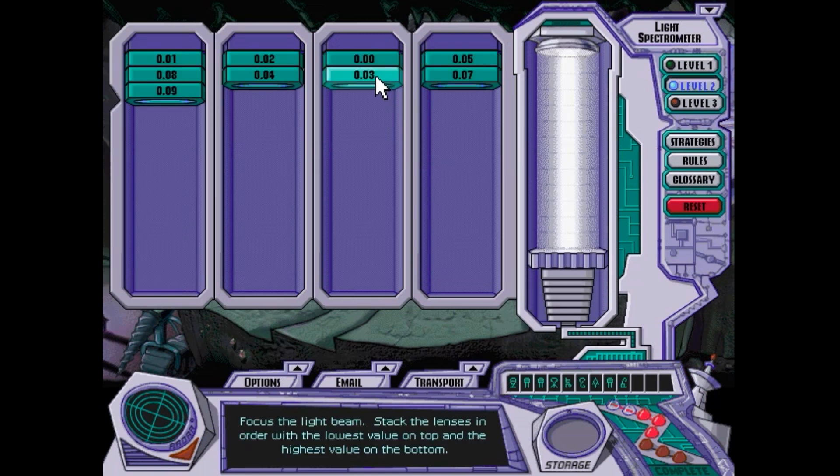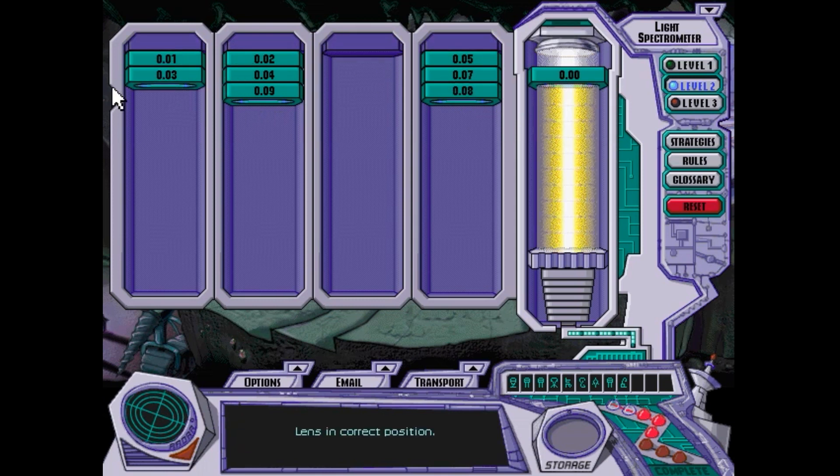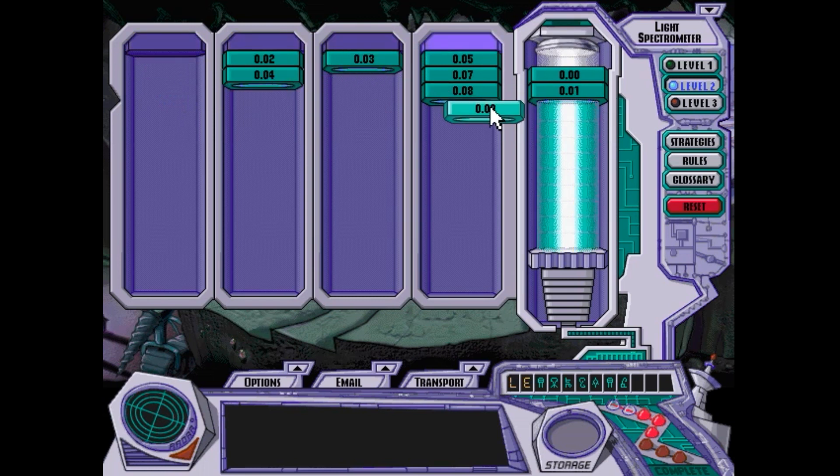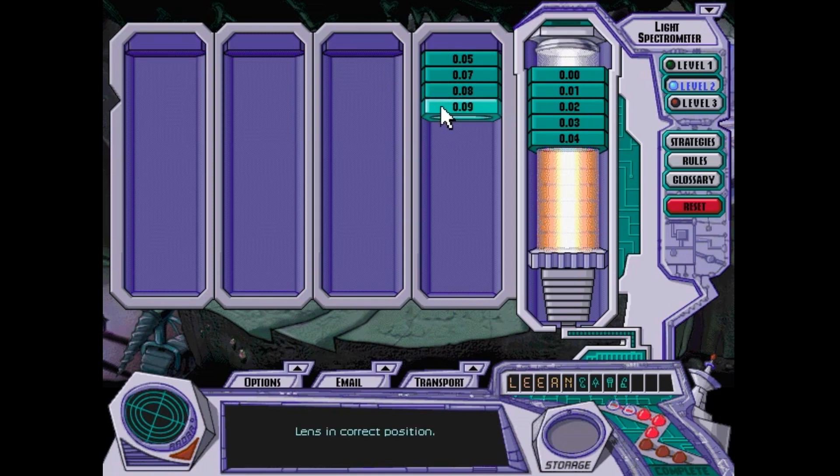Moving on to decimals. I can see the smallest number here is 0.00 — that's not too hard. I can't wait to see how they're going to kick it up a notch and make it harder as cases go on.